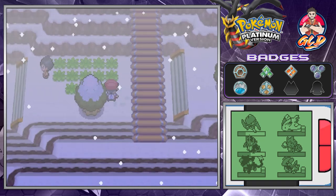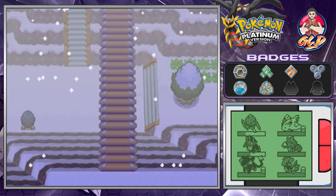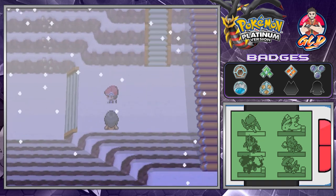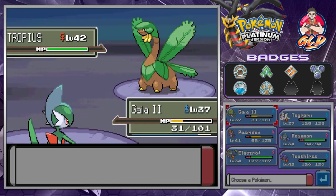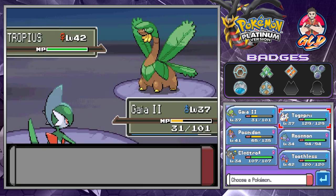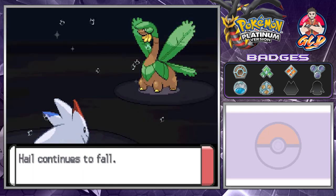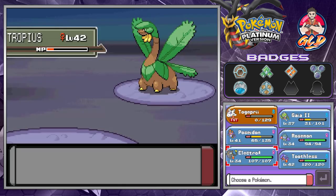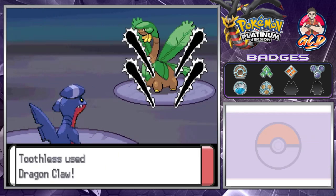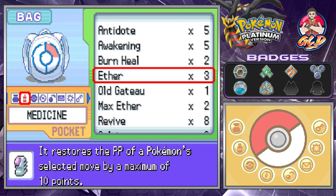Even if you try to run, guys, you'll get sunk in the snow. This place is home to a bunch of Ice-type Pokemon you'd probably want to capture - like Sneasel and Swinub. We get paralyzed and we're both getting hit by hail. We're getting our butts kicked because of the paralysis - Dragon Claw from Toothless for the win! Let's heal up our Pokemon.